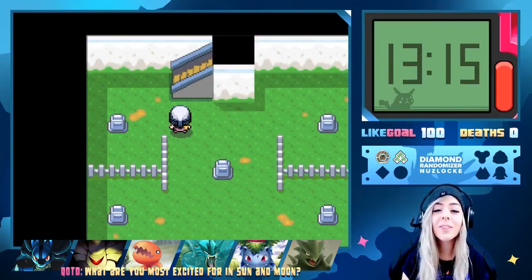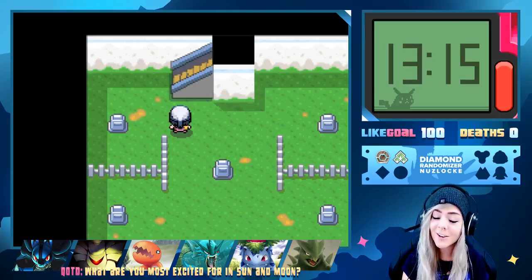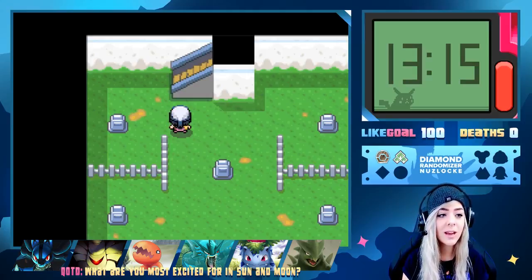What is up guys, this is Moxie back again with another episode of Pokemon Diamond randomizer Nuzlocke challenge. We are back with ghost beanie and apparently ghost chair. Last time we stopped, we were at this spiral tower — I don't know the name of it.